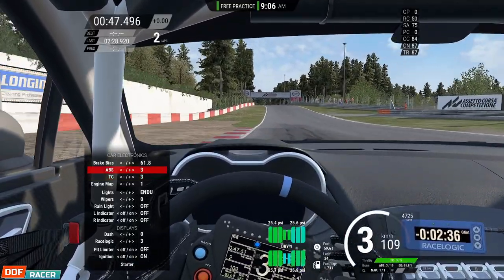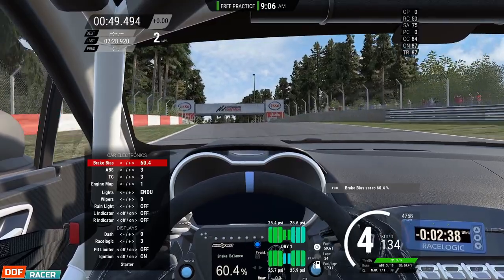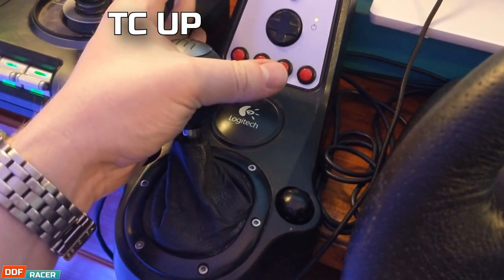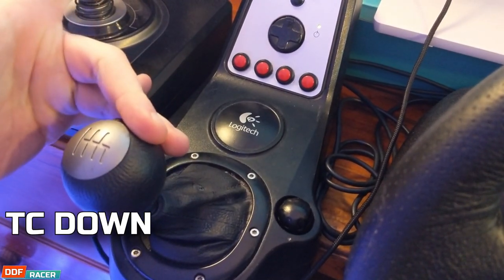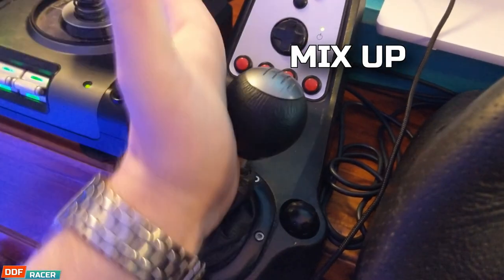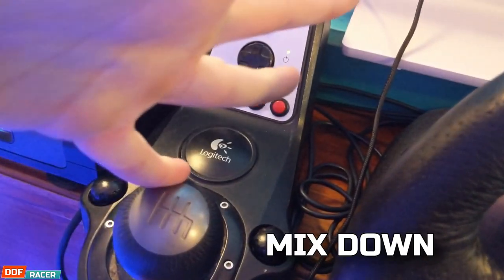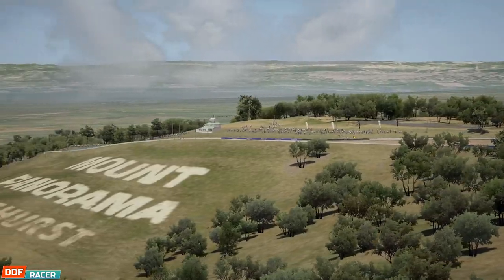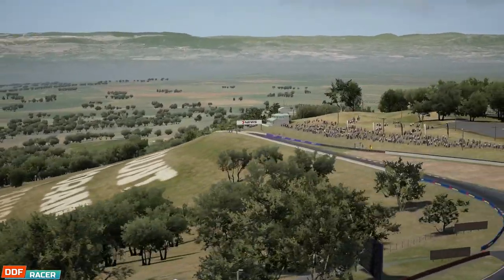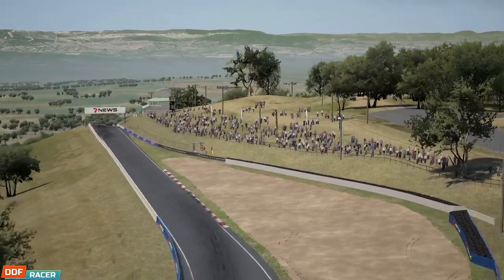I've actually done a little rig life hack and repurposed my shifter since all the gear changing is done with the paddles. So I use first for traction control up, second for traction control down, third is ABS up, fourth is ABS down, fifth is mix up, and sixth is mix down. Anyway, to get a proper feel for the whole grid, I made sure to take every car out for a decent handful of laps at the same circuit.